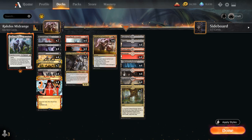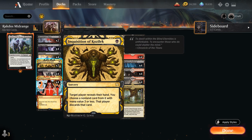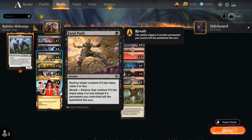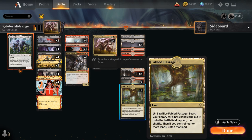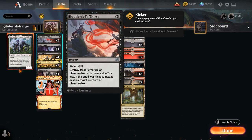Looking at our one-mana interaction, we have six discard spells with the full playset of Thoughtseize and two copies of Inquisition of Kozilek. We've got cheap removal with the full playset of Fatal Push, and two copies of Fabled Passage are nice ways to enable Revolt. The elemental tokens from Young Pyromancer are also good ways to enable it. We also have two copies of Bloodchief's Thirst, which we can kick to take out larger creatures or planeswalkers.